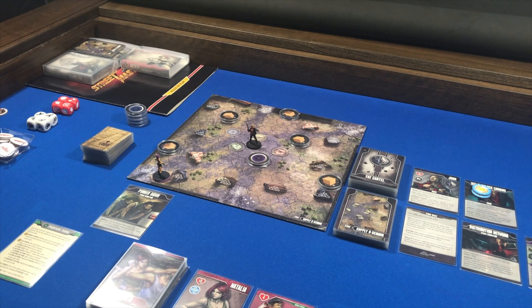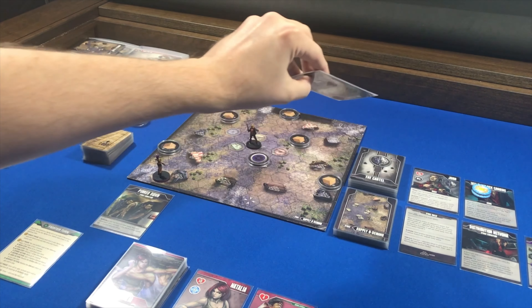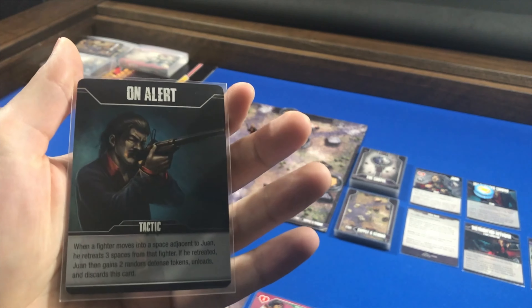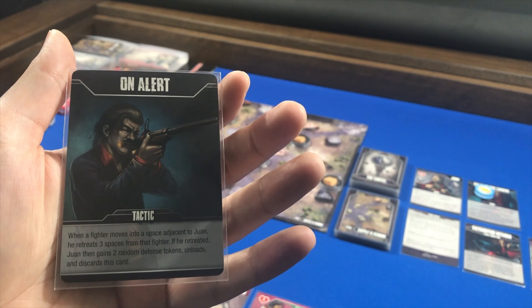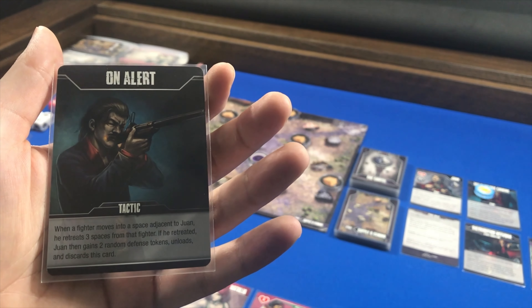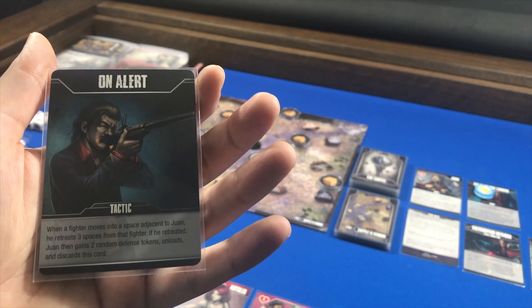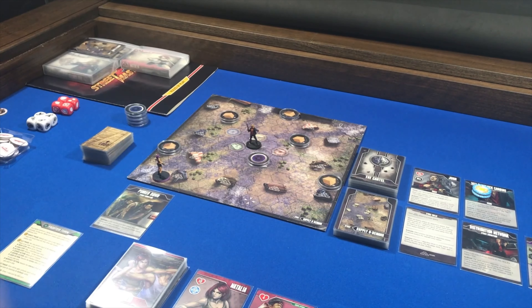Welcome back. Let's go ahead and get started. Fighter turn — we're going to do the threat phase, so we're going to reveal a card from the cartel deck. This is On Alert Tactic: when a fighter moves into a space adjacent to Juan, he retreats three spaces from that fighter. If he retreated, Juan gains two random defense tokens, unloads, and discards this card. So this tactic is going to go into the enemy play area.